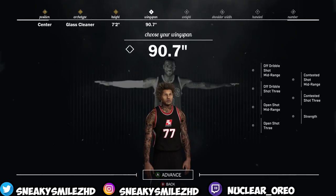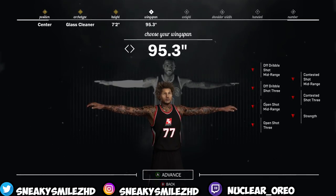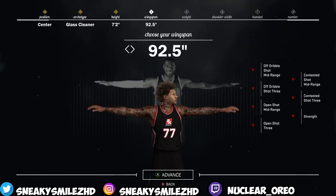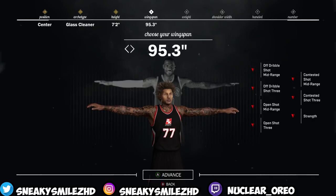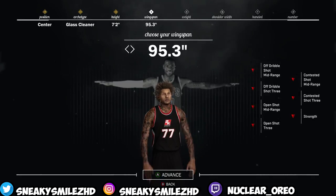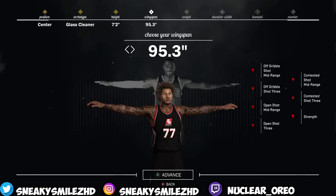And then you already know you just want to max out your wingspan — unless you want to be a shot creator, then just lower it all the way down. But max out your wingspan so you can get the rebound advantage, because all this other stuff on the side you don't really need.